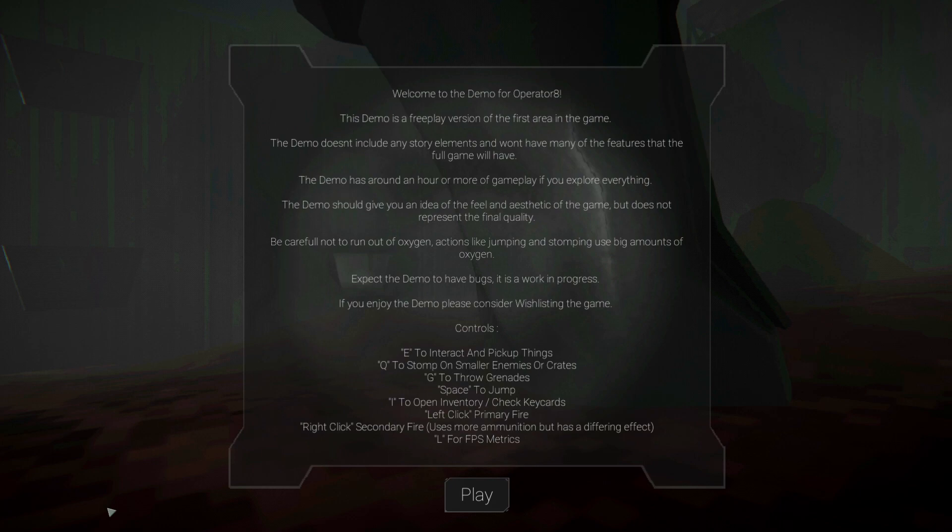Welcome, glad to have you back. Today we are going to have a look at Operator 8. What is Operator 8? Operator 8 is a first-person action shooter with a lot of horror elements. We are essentially playing a mercenary who has been called to a far distant moon station because something broke out and we are apparently the only one to fix it. From the description and screenshots, I thought maybe this is trying to go for a more gloomy kind of Doom playstyle - that's at least the expectation going into this demo.